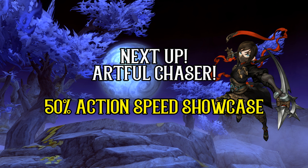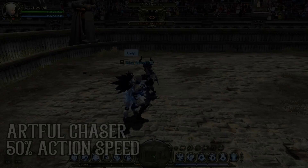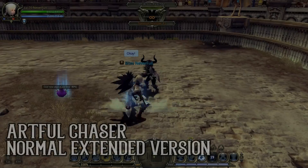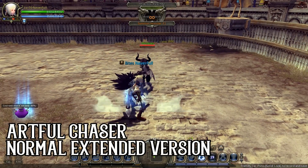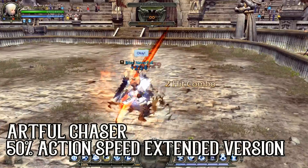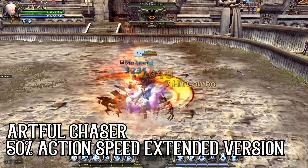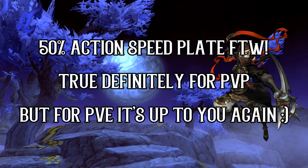Next up we'll be moving on to my second favourite skill from the Assassin class, which will be Artful Chaser from the Ripper class. This skill has the 20% damage increase and the 50% action speed plate — and of course I'll be showing you the 50% action speed plate video footage. You know my choice for Shift Blow EX, so obviously I'll be going for the Action Speed Plate on this one as well. I'll personally recommend the Action Speed Plate since the initial charging of the skill before the fiery slashes is pretty significant and delayed without the Action Speed Plate.